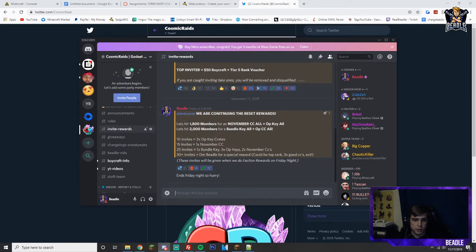For invite rewards: if we reach 1,800 members we will do a November CC all and an OP key all. If we hit 2,000 we'll do a bundle key all and an OP CC all — that's gonna be insane. For individual invites: 10 invites gets you 2 OP keys; 15 invites gets you the November CC and 2 OP keys; 25 invites gets you the bundle key, 3 OP keys, and 2 November CCs — 5 OP keys total. If you get 30 plus, DM me and I could probably give you a top rank or something cool, though a top rank isn't a guarantee — it depends on how many rewards you have.